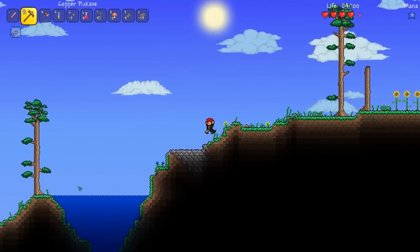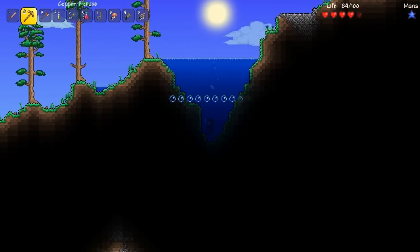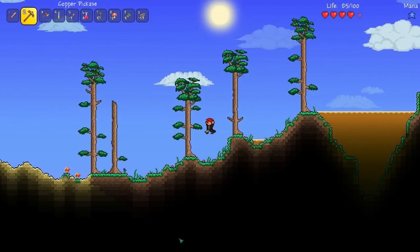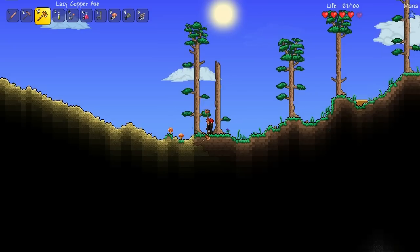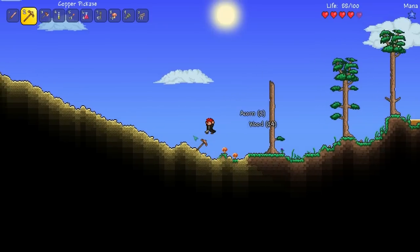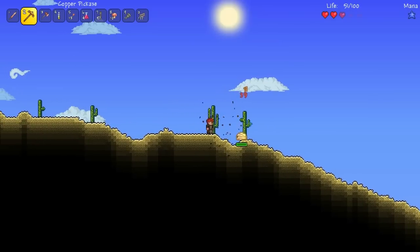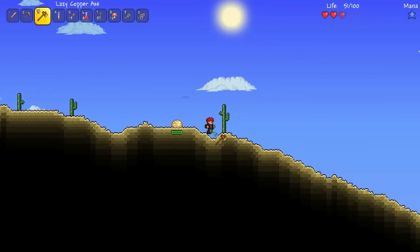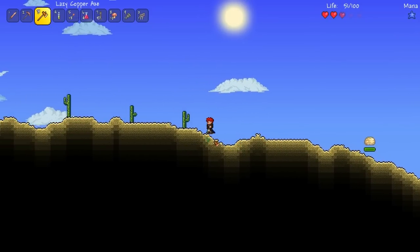Hopefully there's no big ponds we have to go through. We're in the desert - this is not where I want to be. I don't want to build my own house from scratch; I want to find somewhere we can just insert ourselves into and build from that, kind of like what we did during the ranger playthrough. Cactus isn't gonna be a good thing with this dude running around - get away from me!